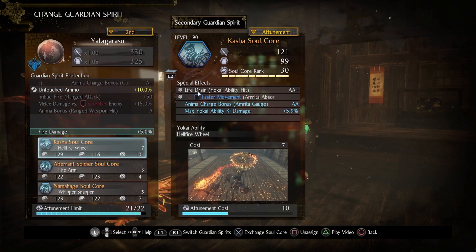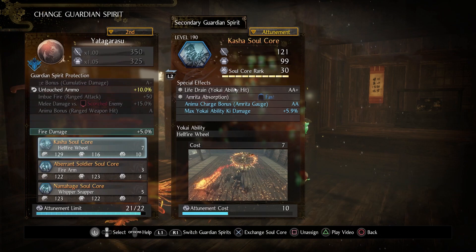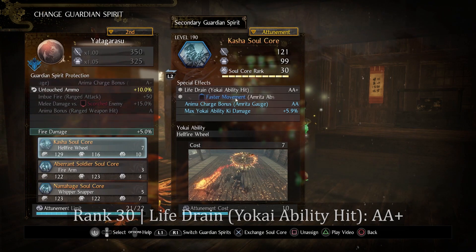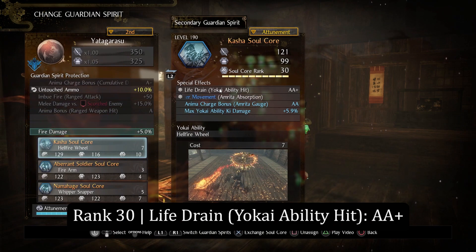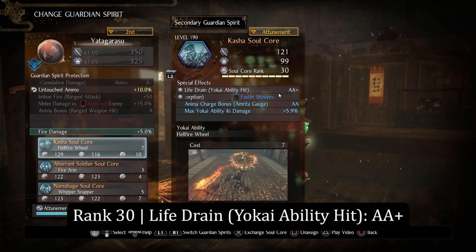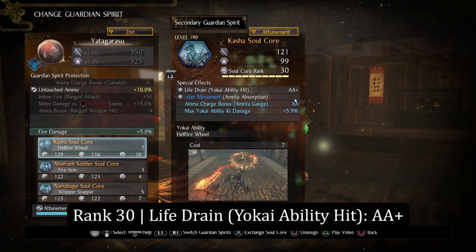The first special effect is life drain whenever you hit with a yokai ability. Second, on Amrita Absorption, you will move faster. At a max rank of 30, the life drain yokai ability hit scales up to AA+, whereas the faster movement on Amrita Absorption does not scale whatsoever.